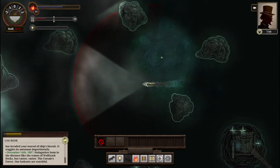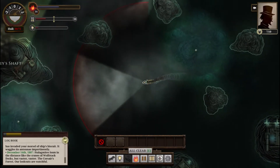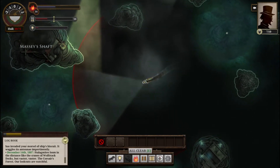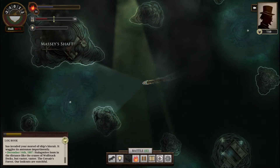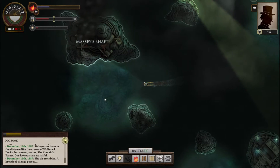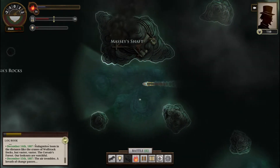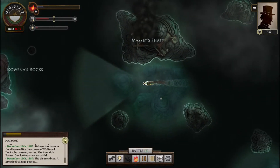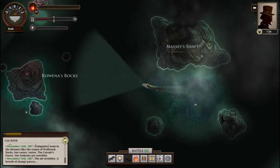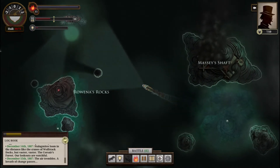Ignore any pirates because we don't want to get shot at — otherwise you just take two shots and they're done. A breath of change passes. We're near Rowan as rocks, which means in just a few moments we should be back at London. Then we can sell our stuff and repair the ship and be on our merry way. There's London — let's get inside.